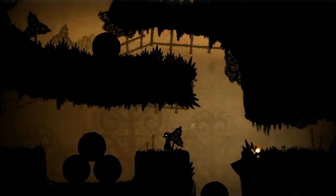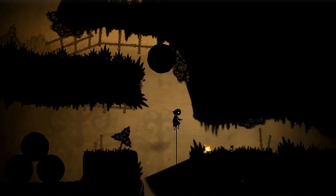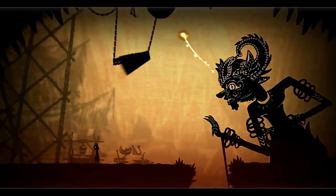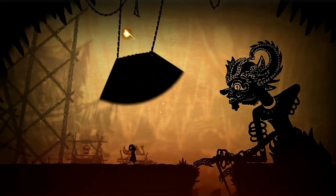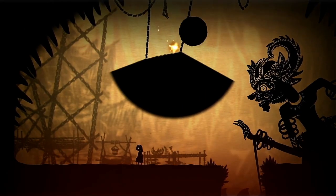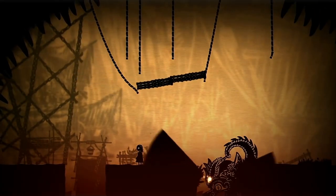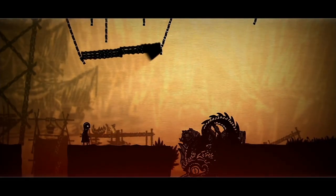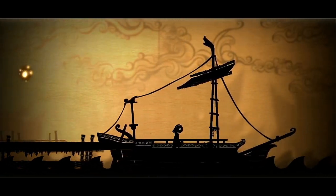So what is no doubt an interesting mechanic turns out to be a bit of a mess. After about two and a half hours I finally got to the end of Indonesia and faced a boss battle against a giant tribal-looking demon who slams the ground causing boulders to fall from above. To beat him I simply had to position my shadows to cause the boulders to bop him on the head. After doing this three times he was out for the count, our archer buddy pushed the bad man to his death, and once more all was rosy in the tribe. I bid a fond farewell to my Indonesian pals and boarded a boat heading for who knows where.